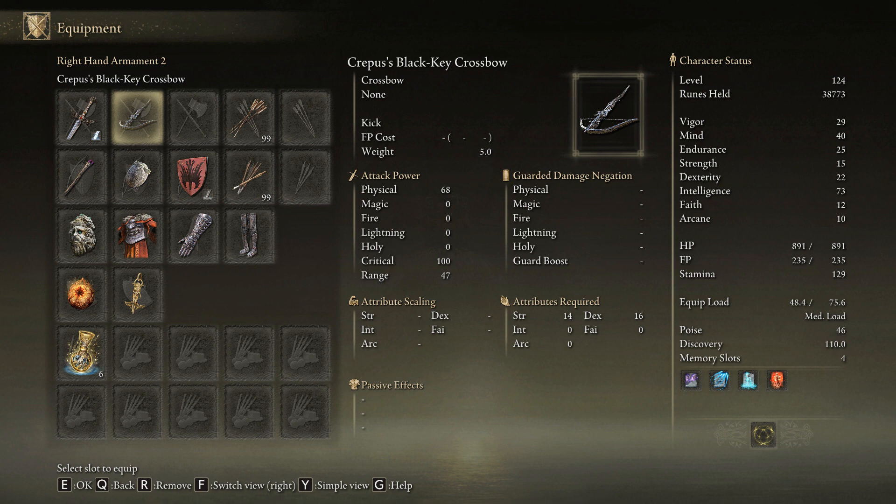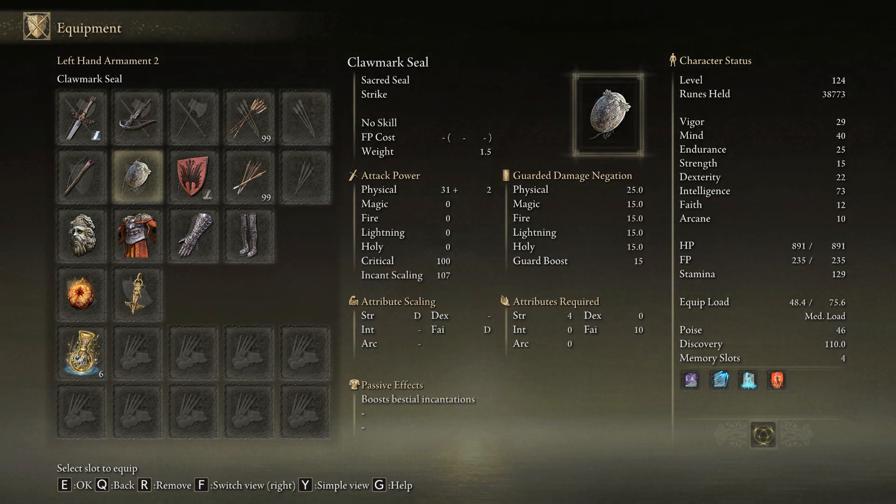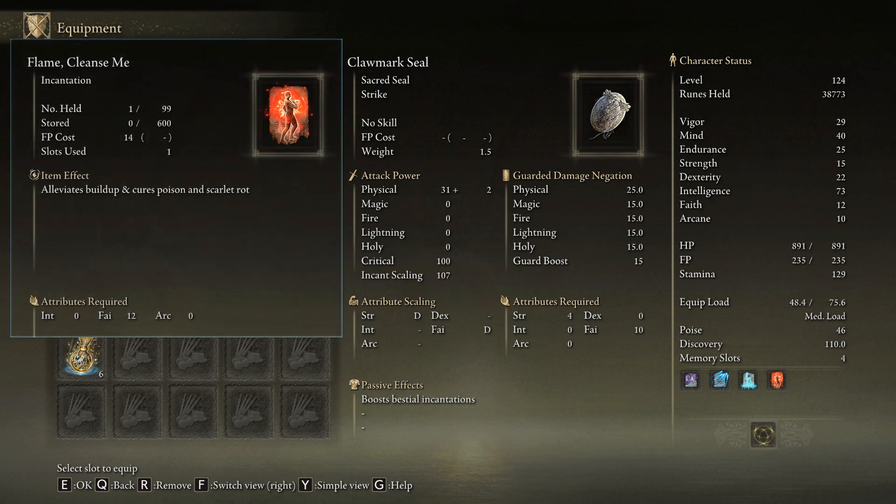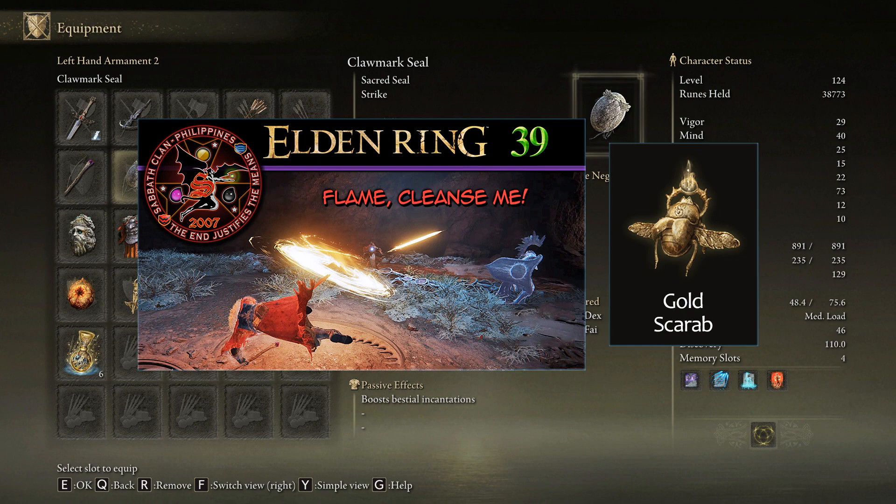The Crepus' Black Key Crossbow, which you can get in a room in the Round Table Hold requiring a Stone Sword Key, is just a replacement for my Ordinary Utility Longbow, and later on in today's farming feature having a ranged weapon is gonna be essential. As per the Claw Marked Seal, it's another utility so I can cast the Flame Cleanse Me Incantation, which cures Poison and Scarlet Rot, and that's the reason that I have 12 points on Faith. This spell was just absolutely vital back in Episode 39 when I ventured into the Abandoned Cave in Caelid to defeat a pair of bosses to get the Gold Scarab.